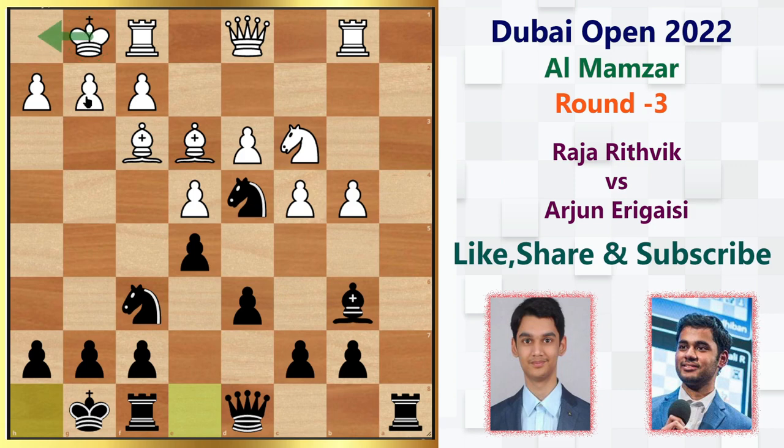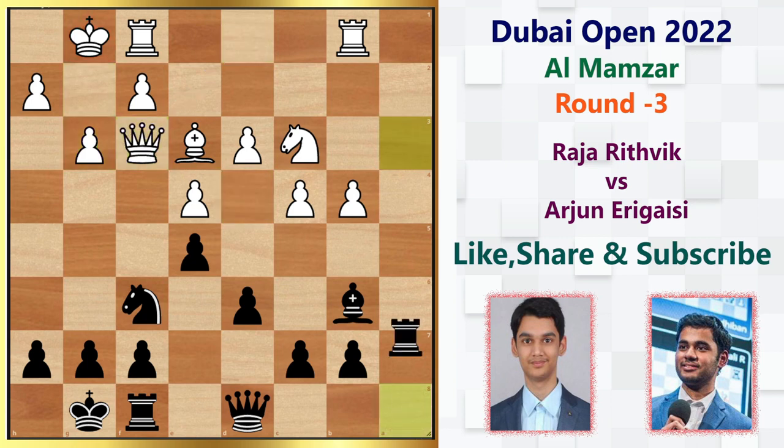Instead of proceeding, there are a couple of choices for white here — king h1, pawn to g3, or even taking the knight. I'd like to mention the g3 line: if you push the pawn to g3, then we have knight takes f3 check, followed by queen takes f3, rook a3, rook fc1, and the game is equal. In fact, black is slightly better because he has the open a-file to work with.